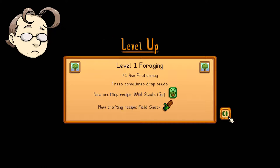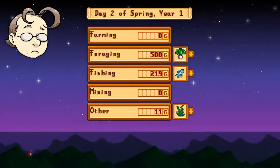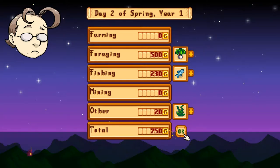Yay, I'm at a foraging level, Dad. I can make granola bars now. We got 750 gold. Yeah, nice.